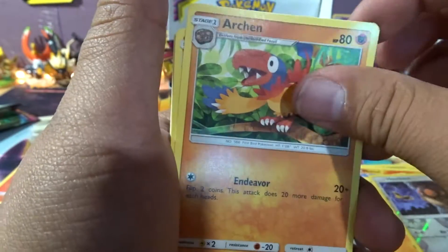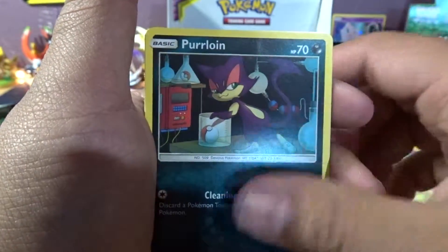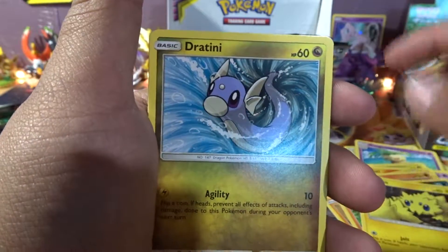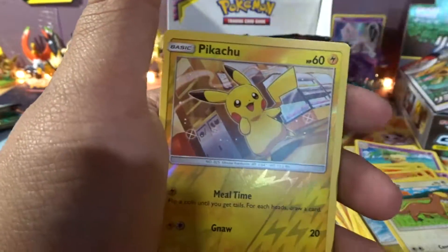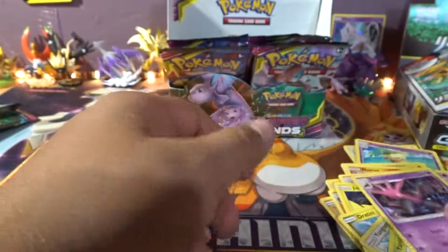If you guys have some, go ahead and leave a comment — like hey, we got some. Because right now I can't find any anywhere. Chitini, Yungus, Yanma, Pikachu, and Salazel — regular rare.